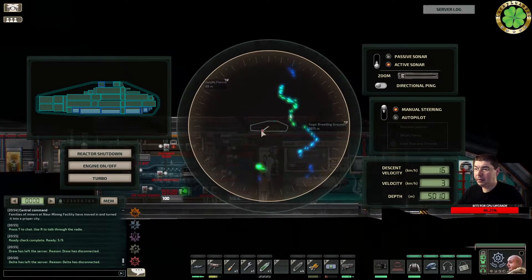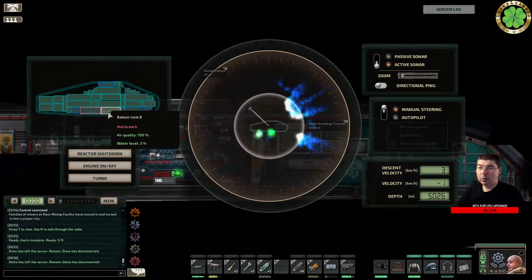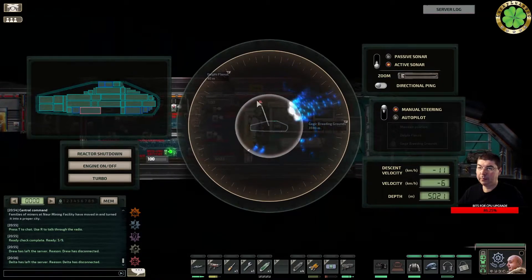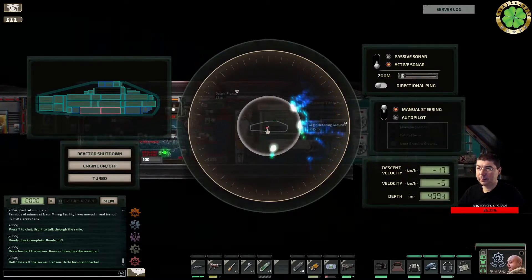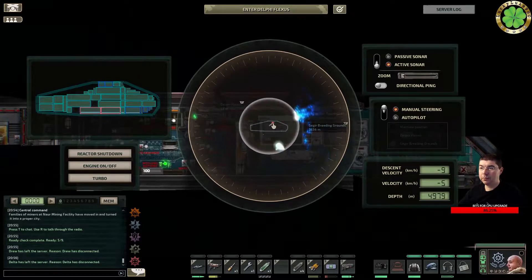Something big coming in — two big bogies beneath us. Hull breach — ballast tanks in the middle, both are breached, fix them fast! What the heck is that? How can it breach so quickly?